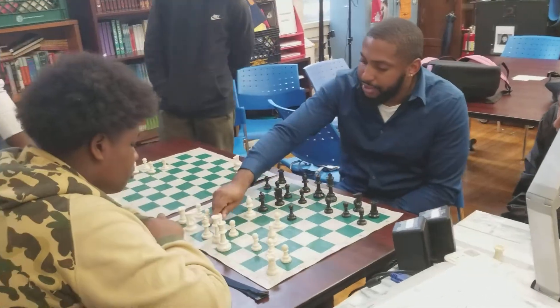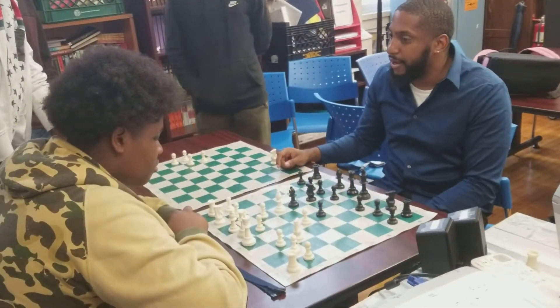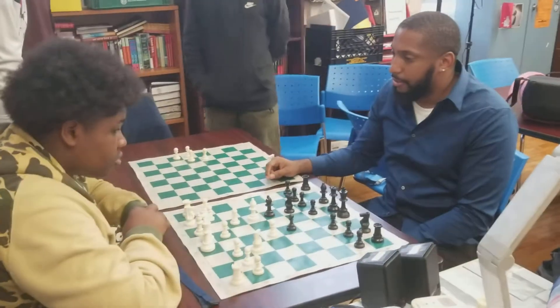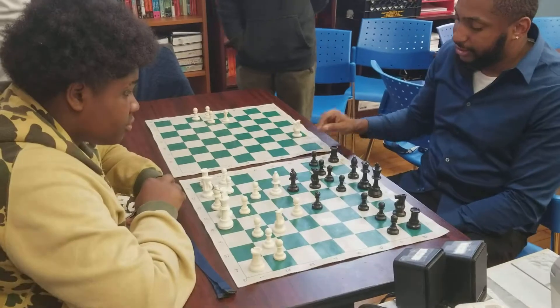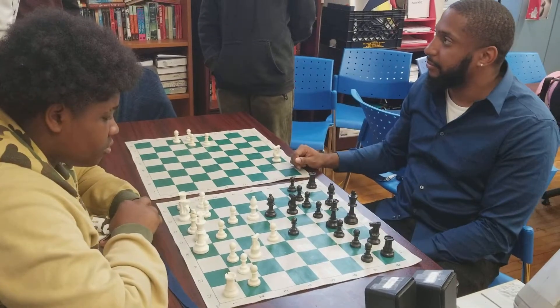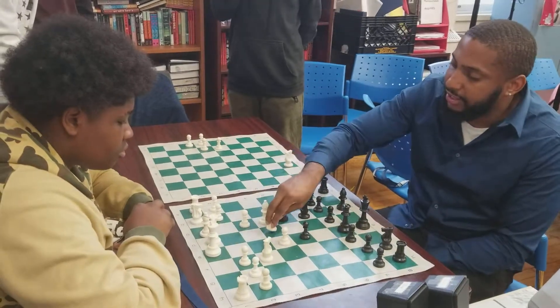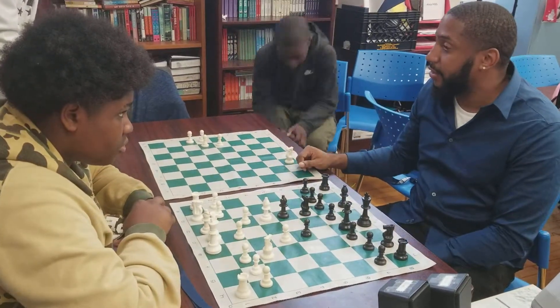Moving the pawn to d4 doesn't work right now, so white plays a preparation: pawn to c3, preparing the move d4. Now black plays a little bit of a trap — queen to e7. White wanted to play b4, but black has a trap.